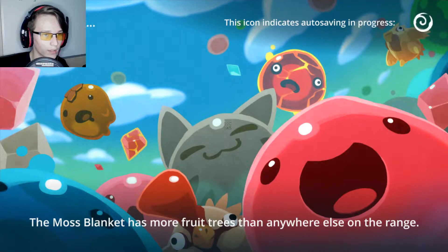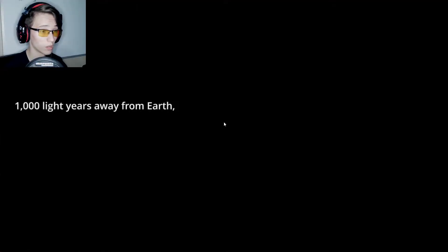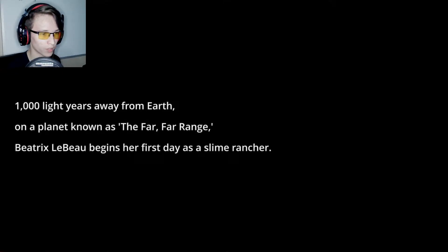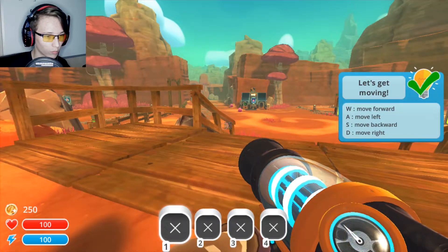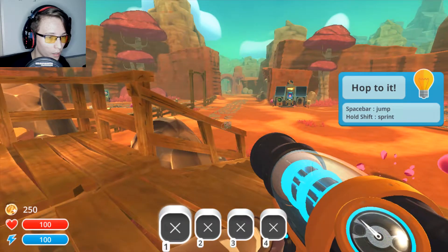This icon indicates auto-saving is in progress. Loading the Moss Blanket — has more fruit trees than anywhere else on the range. Whoa. 1,000 light years away from Earth, on a planet known as the Far, Far Range, Beatrix LeBeau begins her first day as a slime rancher. Okay, I need to up the sensitivity. There we go.